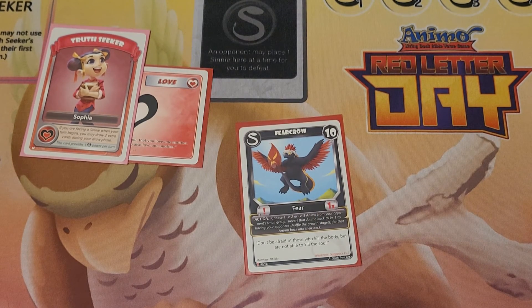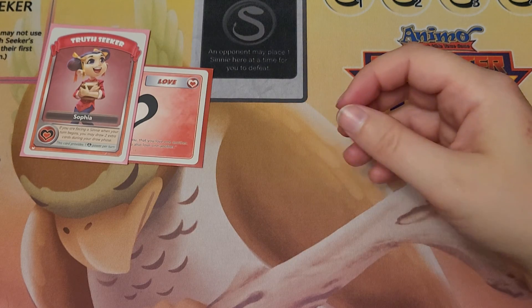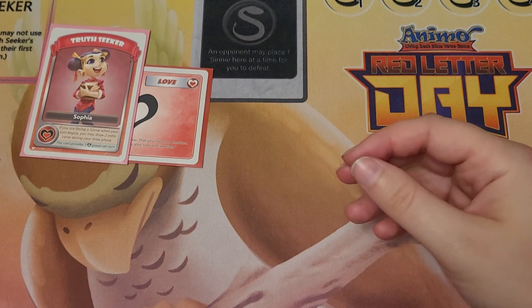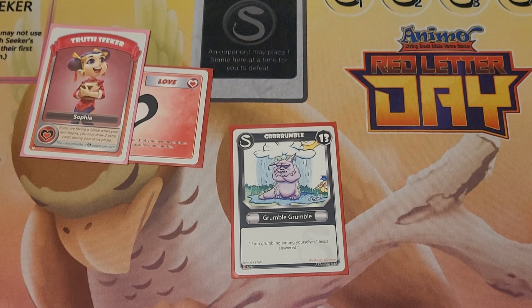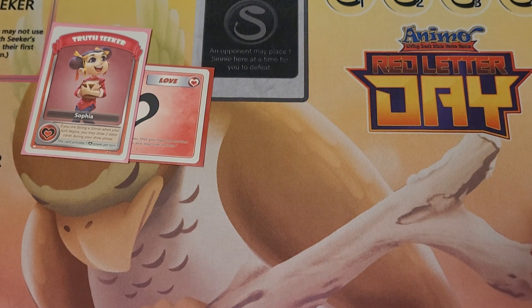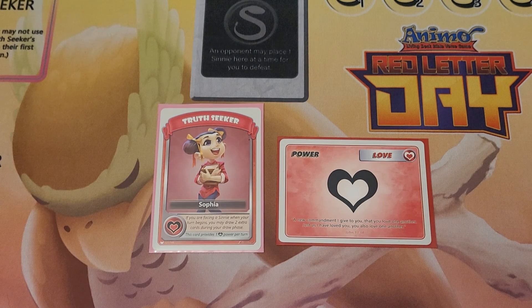Fearcrow — choose a level one, two, or three Anemo from your opponent's small group and revert that Anemo back to level one by having your opponent shuffle the Growth Stages back into their deck. Definitely strikes fear into the hearts of an opponent. I have Wolf in this deck simply because being able to draw into Cinnies is great, but if I have more than one Cinny in my hand, it's helpful to just draw another card instead. Finally, my pseudo Mega for the deck is Grumble — he is one of the biggest Anemo out there that is not a Mega. Since I'm running my Ultras I have no room for Megas, and this one kind of works in conjunction with that. So that is my Sophia Mono Love deck — have fun with it, guys, and keep learning virtues and defeating Cinnies!